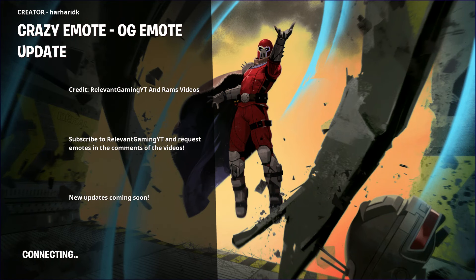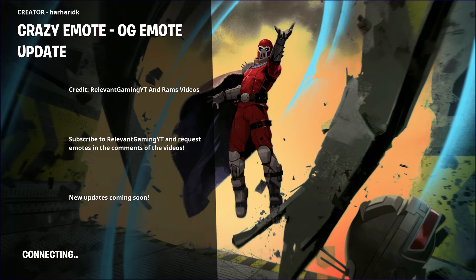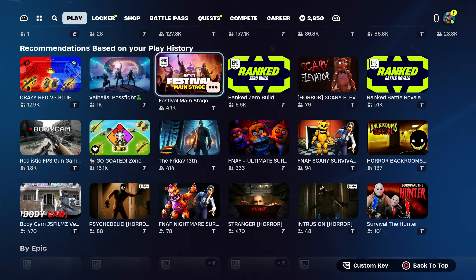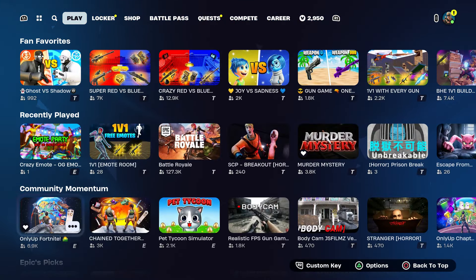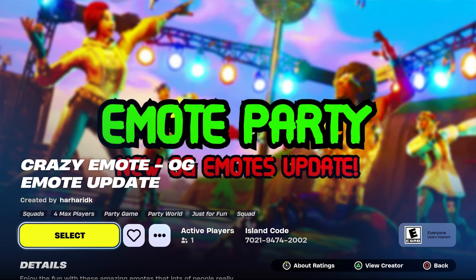This map is cool, I gotta give it up to this map, I like it. Once again if you guys want the code for this map, it's going to be 7021-9474-2002. That's about it guys. Hopefully you enjoy the emotes, and that's pretty much it for me for today, take care.